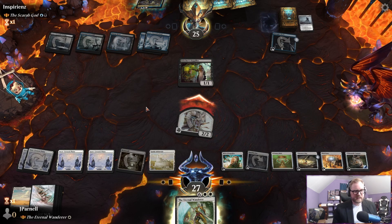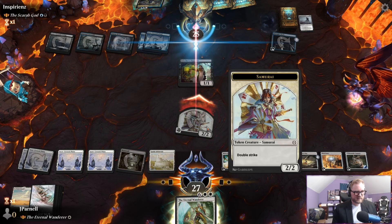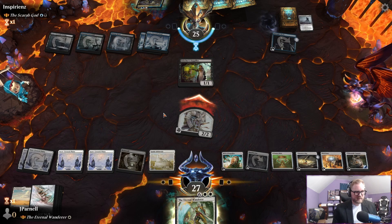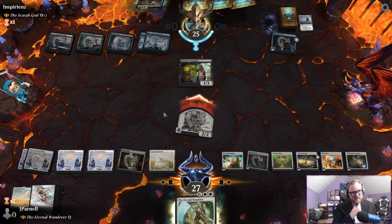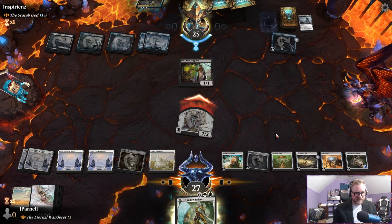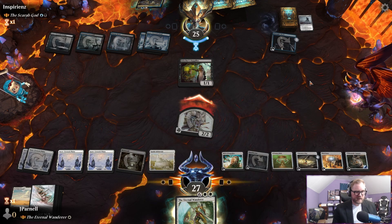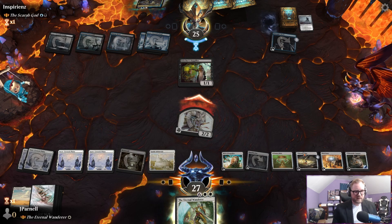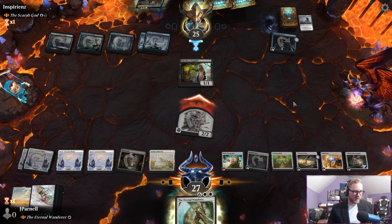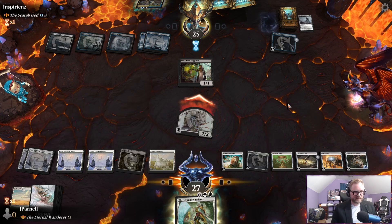My opponent is going to be faced with taking four damage — it's not a small deal, this double strike obviously adds up quite substantially. So we have one, two, three, four left over which means we can activate the Thematic Compass to draw a land and then activate the Treasure Map to scry — and we want to do it in that order so we don't scry and then shuffle it away.